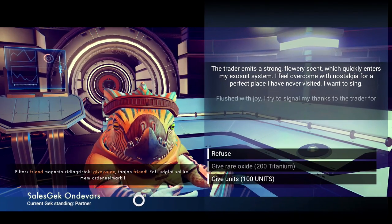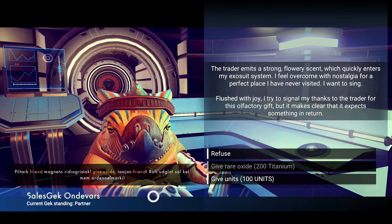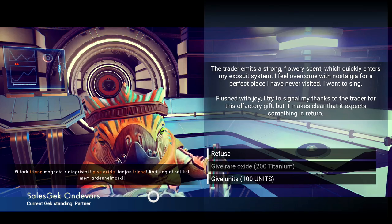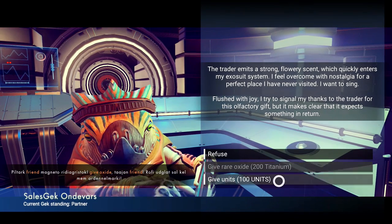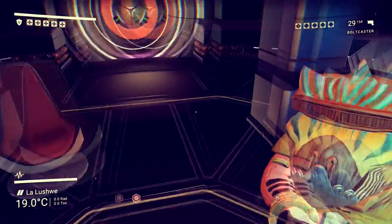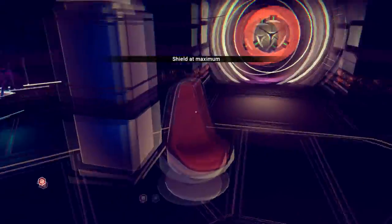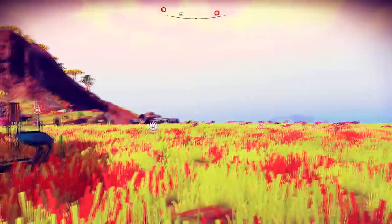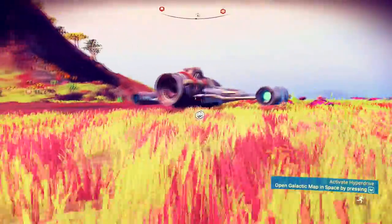Salesgex on the verse — the trader emits a strong flowery scent which quickly enters my exosuit. I feel overcome with nostalgia for a perfect place I have never visited. I want to sing. I tried to signal my thanks to the trader for this olfactory gift, but it makes clear it expects something in return. It wants 200 titanium — I've only got 100. I'll give it 100 units. The air suddenly tastes sour. Shield recharge — that's awesome. I was exploring and found another signal beacon which leads to a crashed ship.